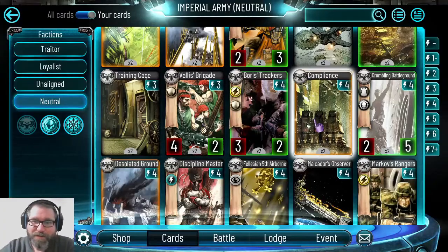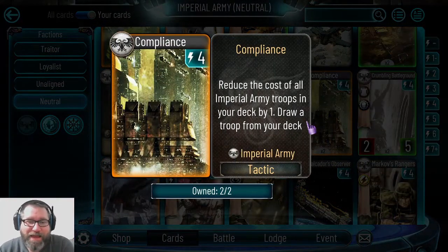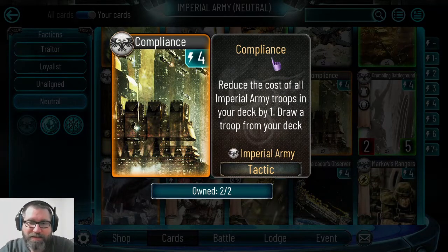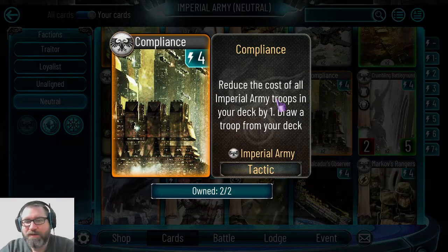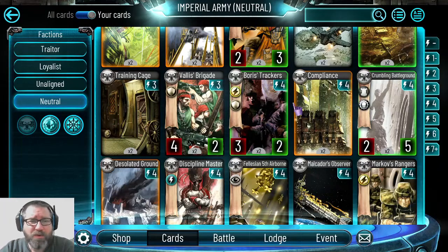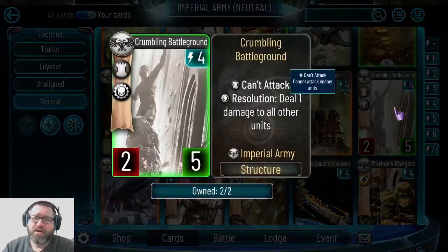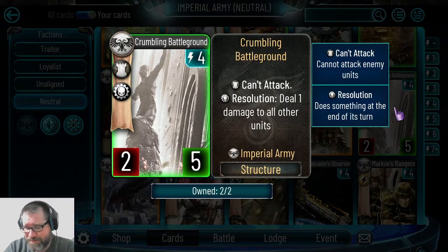Compliance got a little better recently — they added drawing a troop from your deck on top of reducing the cost of all Imperial Army troops in your deck by one. It's okay but not great. The upside reduces cost for all Imperial Army troops — infantry, vehicles, structures. The downside is it costs four energy, which is a really important turn. I wouldn't recommend sinking gems into it in the shop unless you have a very specific idea in mind.